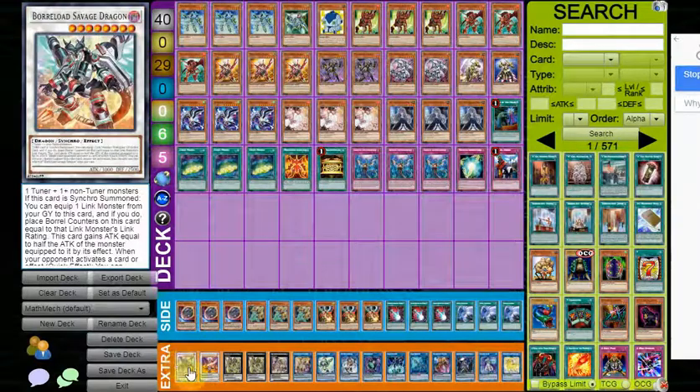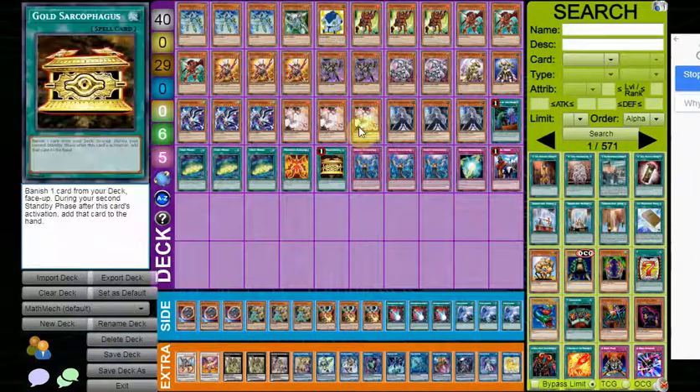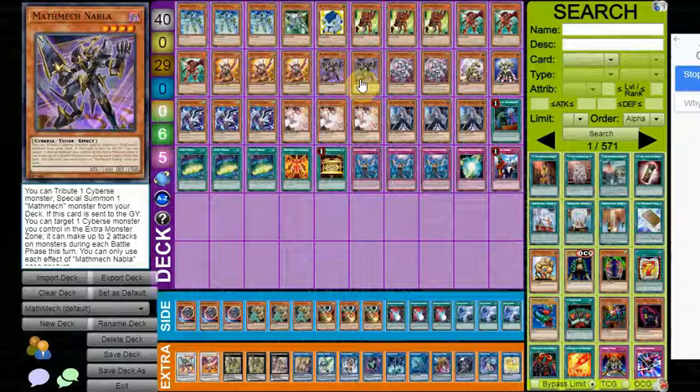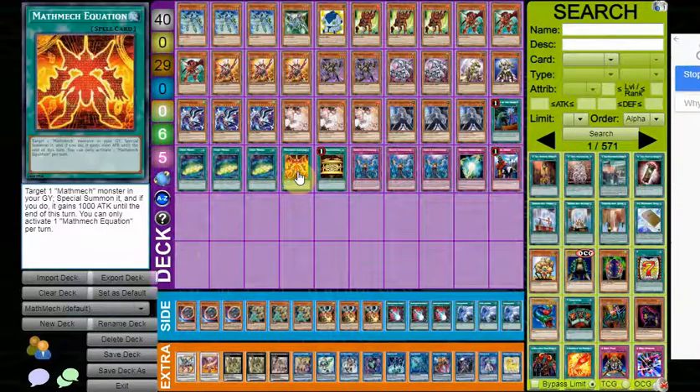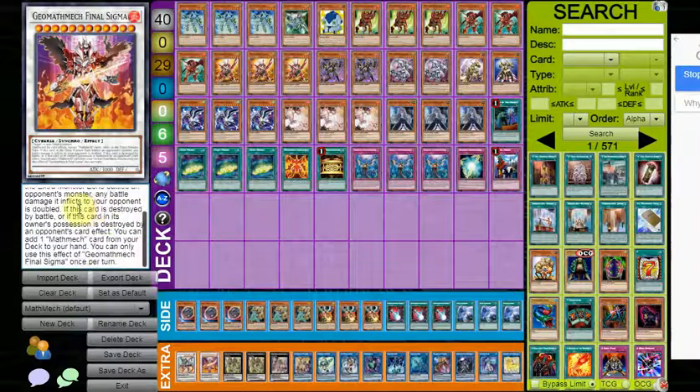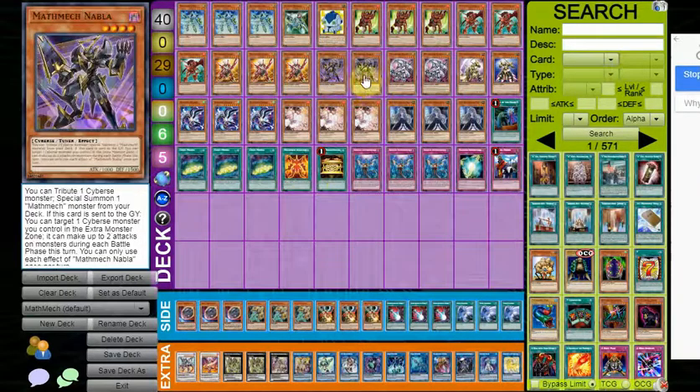For the extra deck: Savage Dragon comes up in a combo I'll show you shortly. Final Sigma is a 6K attack towers that OTKs out of nowhere — it's very difficult to deal with, especially since as soon as it's summoned it's unaffected by card effects. On turn two or three it's very easy to play through Nibiru too, since it just needs Nabla plus any Cyber extender — Final Sigma is literally just your fourth summon, and even if it was your fifth summon it's still unaffected by card effects so your opponent cannot Nibiru it. It also floats into a Math Equation, though there's no real point reviving it off that — you'd rather revive something like Nabla.